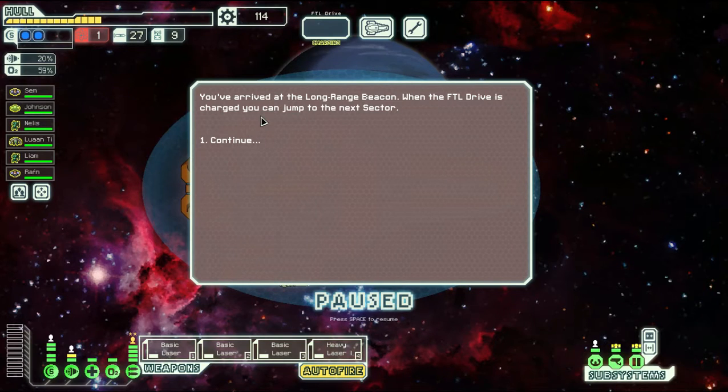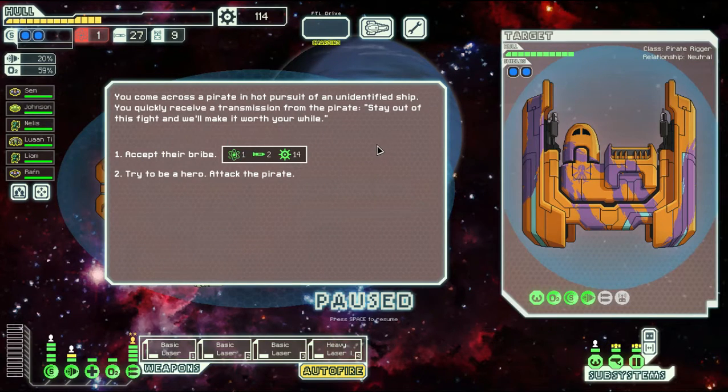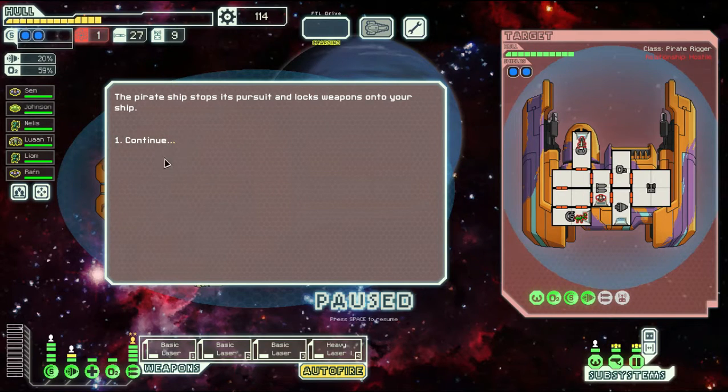You come across a pirate in hot pursuit of an unidentified ship. You quickly receive a transmission from the pirate: 'Stay out of this fight and we'll make it worth your while.' Accept their bribe - one fuel, two missiles, 14 scrap. Or try to be a hero and attack the pirates - they've got one missile and a light laser. We're going to attack the pirates! The pirate ship stops its pursuit and locks its weapons onto you.